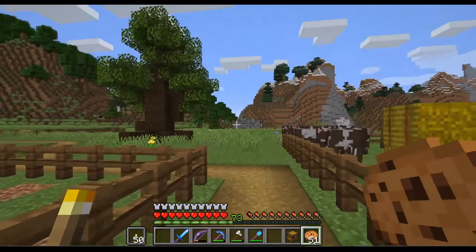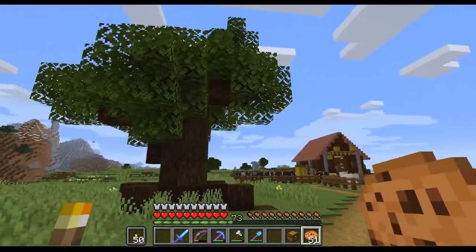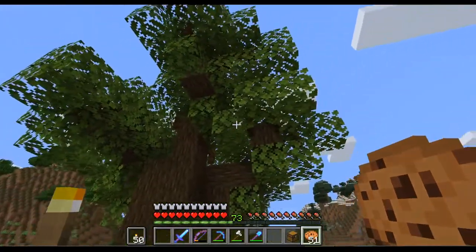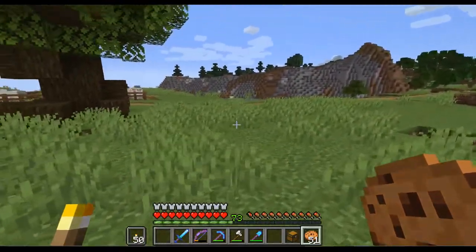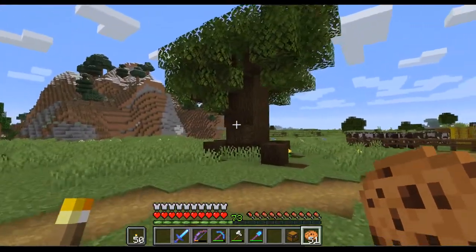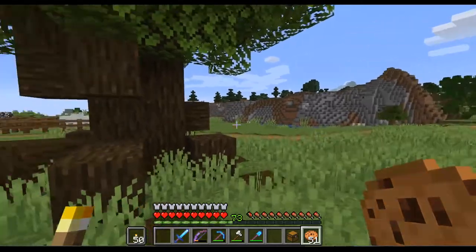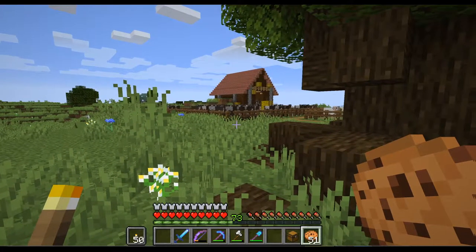And then basically the last thing I did to finish this up was this custom tree. It was my first one and I think it worked out great. It's dark oak for the wood, and for the leaves it's a mixture between dark oak and oak. It's not symmetrical — it's a little bit wiggly. It really looks like an old tree, and that's the look I was going for.